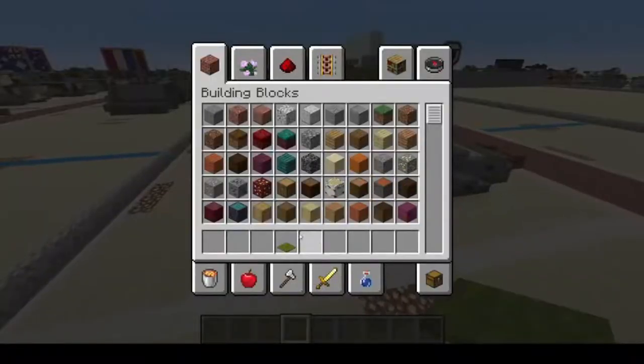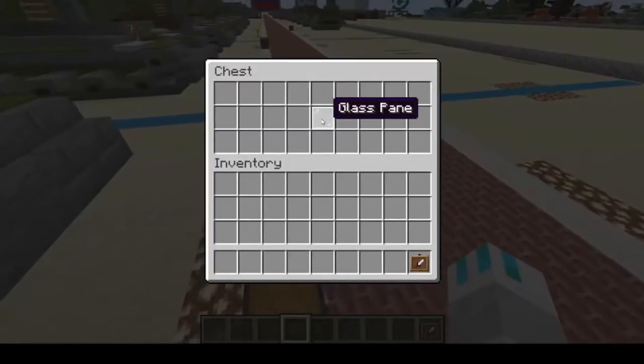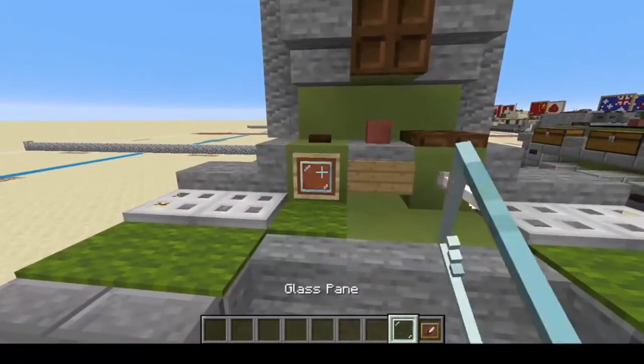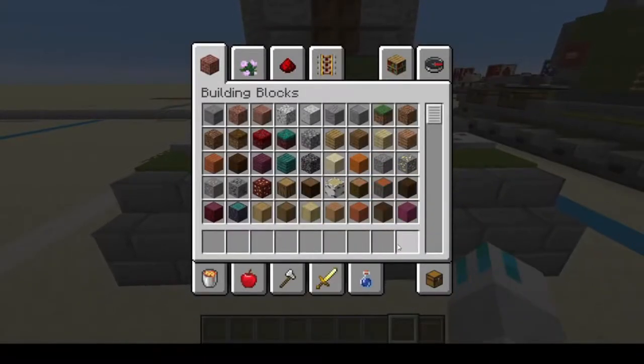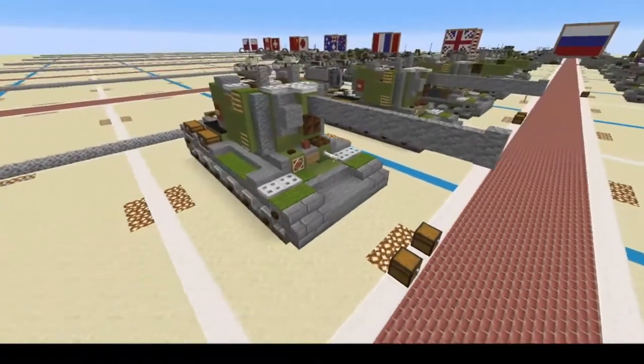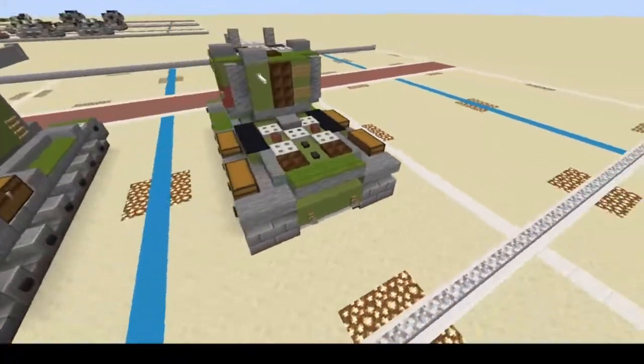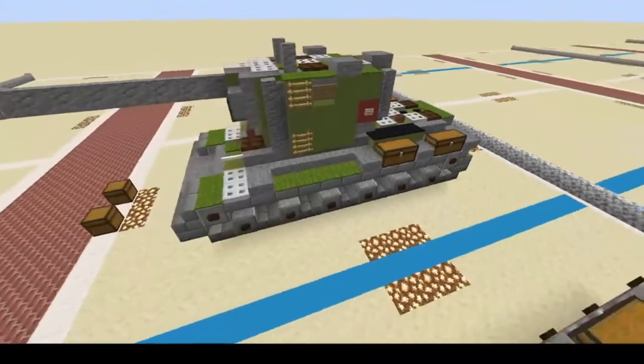And there you have it, except for the headlight at the front, which is going to be an item frame and glass pane — right here and right there. And there you go, ladies and gentlemen, boys and girls — you have successfully made the KV-2 ZIS-6, an experimental Russian heavy tank with an experimental gun.